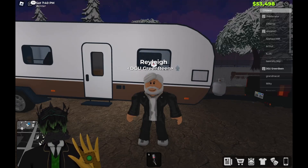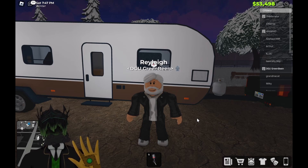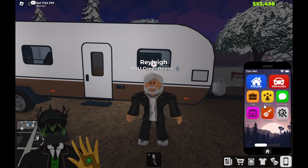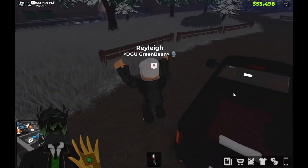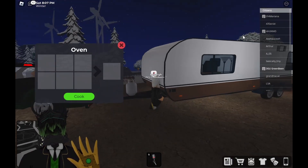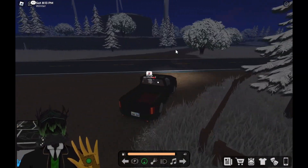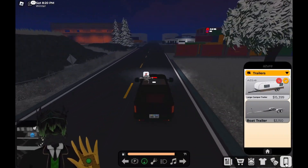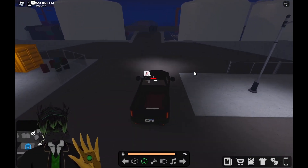Welcome back to another video. Today we're doing some Row Citizens and talking about the cargo truck. You clicked on this because you want to figure out how to get it. First off, you cannot get it as a physical vehicle, but before you click off, there is a way to drive it — as you've probably seen people do. I'm going to show you guys how you can get the cargo truck. There is a job for it, so let's head down here.